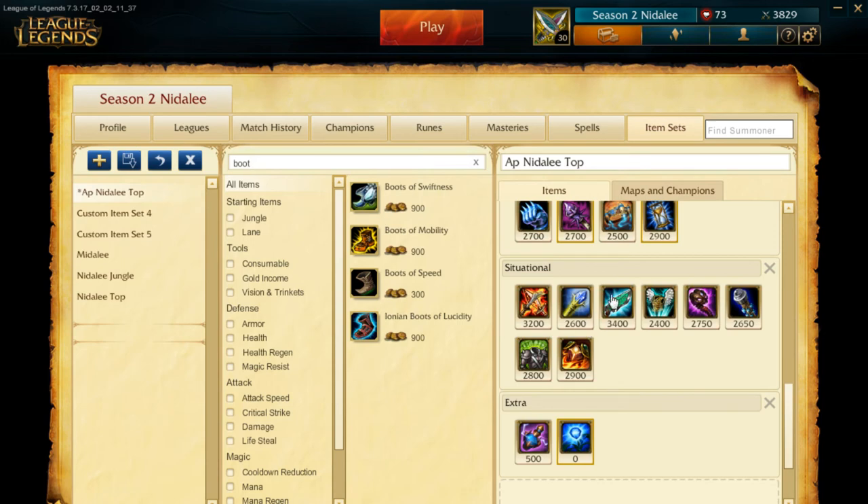Hextech Gunblade is also a really good item — does a ton of damage — but you're trading health and CDR for the extra damage. I think Hextech Protobelt is the better of the two, especially for team fights. Guardian Angel is something you could get instead of Zhonya's, or alongside this build if you'd like, but I think Zhonya's is more than enough to keep you alive. Abyssal Scepter gives good AP and magic resist but the cooldown unfortunately over-caps your CDR, though the unique passive is really good.